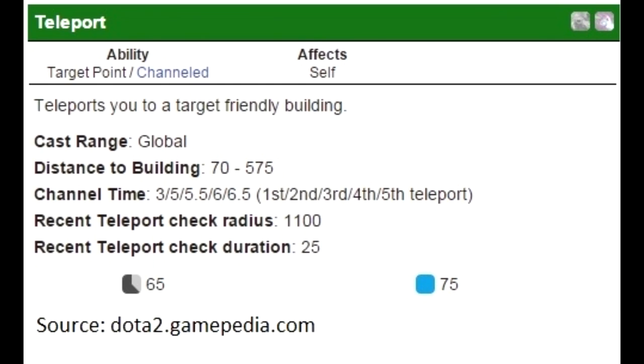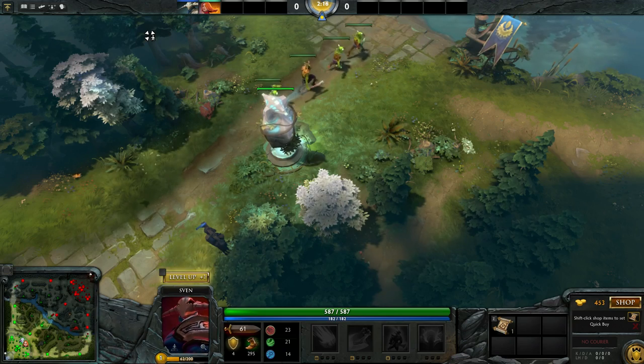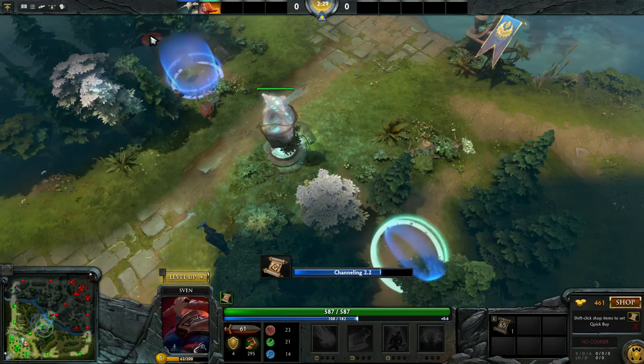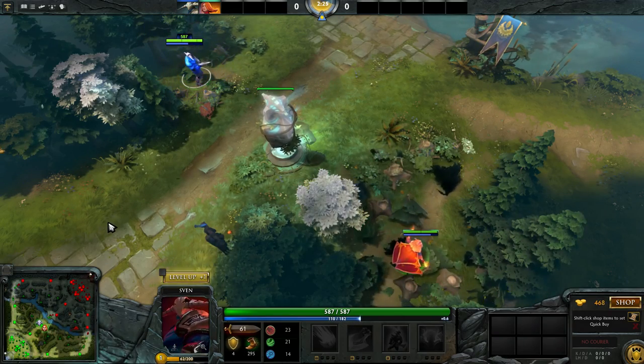This means it can sometimes take quite a long time for several allies to help a teammate. But there is a way to avoid this. The teleportation check has a radius of 1100 range, so if we manage to put our two teleports as wide apart as possible, we will be able to each have only 3 seconds teleportation, thus be able to come in at the same time.